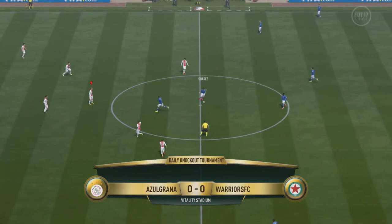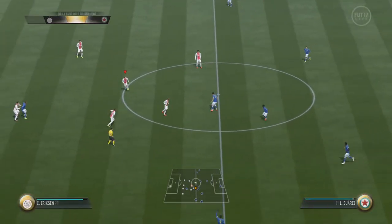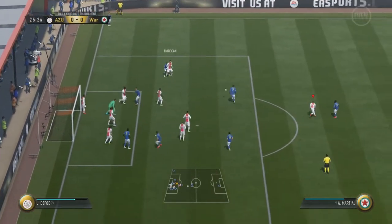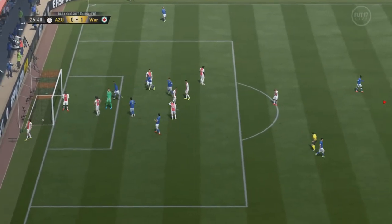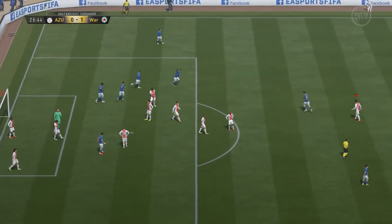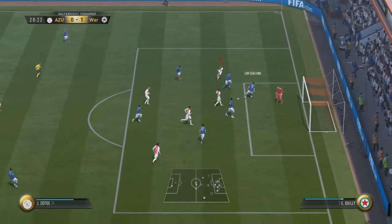As you see on the screen, we have a little bit of a different team because the requirements have changed. For the daily knockout tournament you need a maximum of eight gold players and a minimum of three silver or bronze players, also on the bench. I went with the full BPL team because it probably has the best silver players.